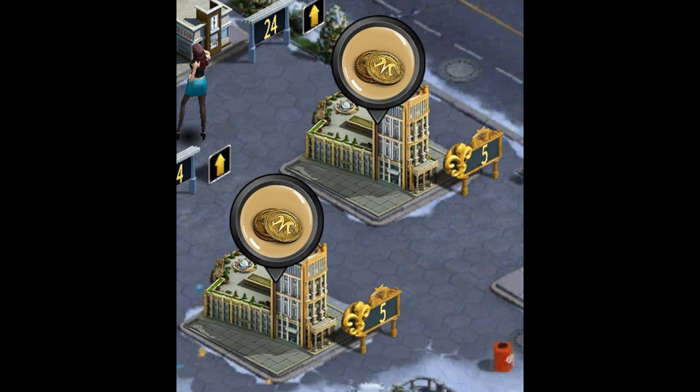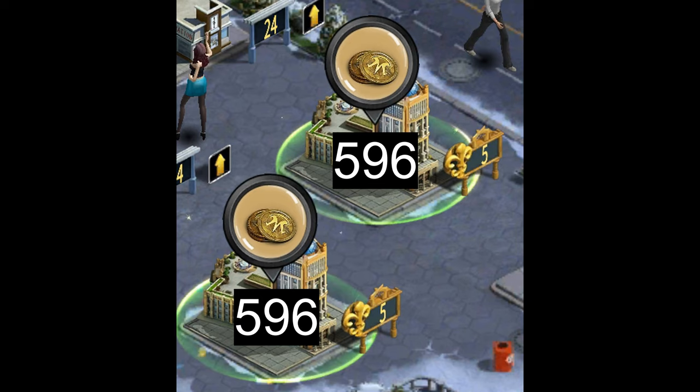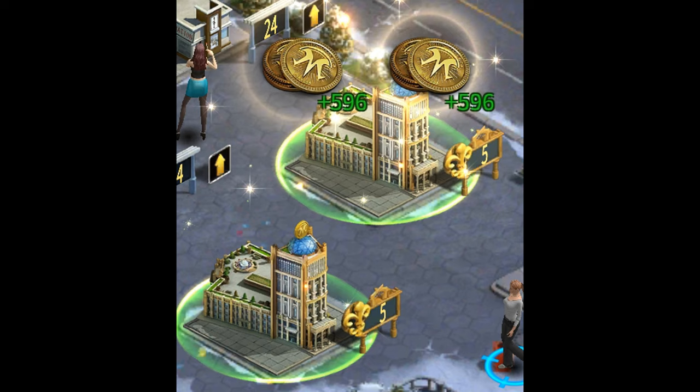For example, if your Hitman Hotels have been producing coins for 6 hours but were unbuffed, and you now use the buff from your inventory, you'll double the amount of coins currently produced at those hotels plus get the buff for the next 12 hours as well. So this is a little trick you can use to save and maximize these Hitman Coin Production items.